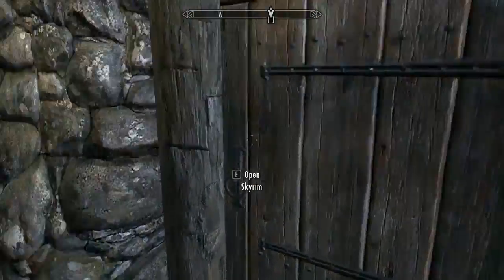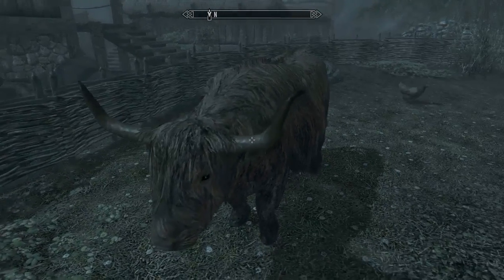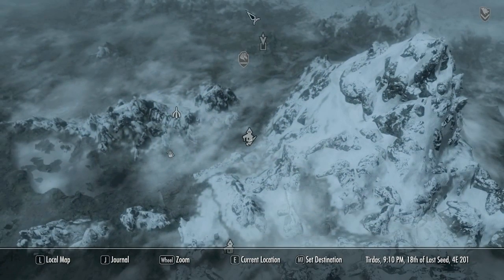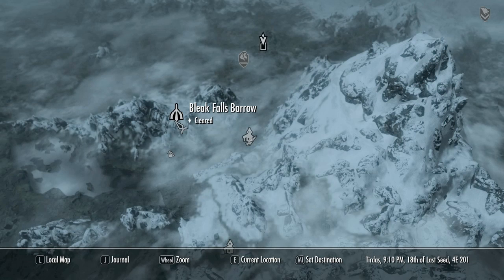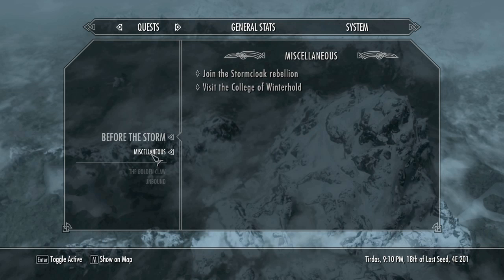Let's go outside and look at the map, see what the options are. Current quests: talk to the Jarl of Whiterun, or I could join the Stormcloak Rebellion, or visit the College of Winterhold. I may go to Whiterun just to explore more land.